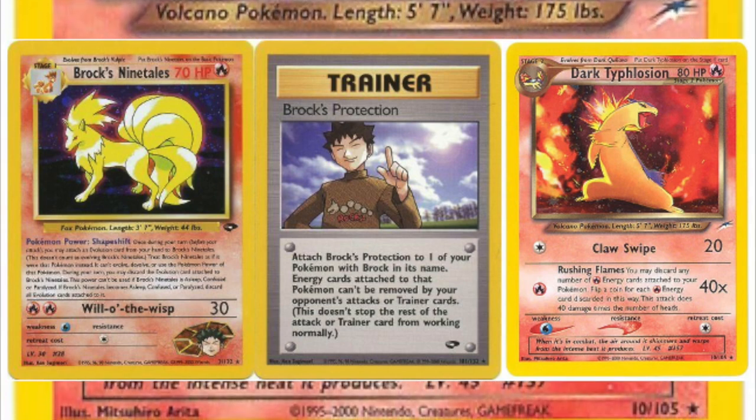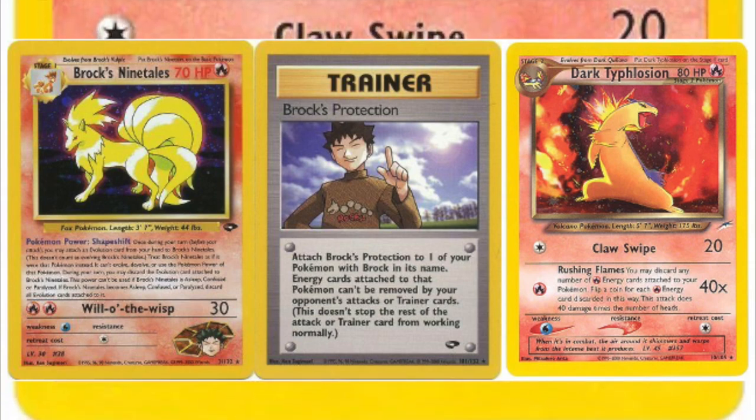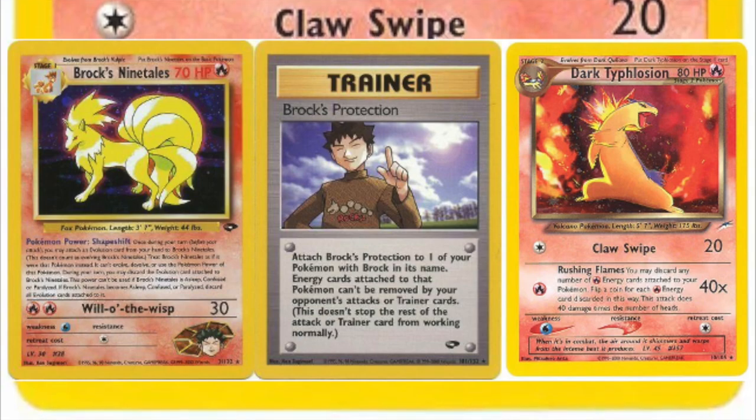This is especially useful if you're running all Dark Evolutions, allowing you to utilize Boss's Way and Rocket's Hideout. Other Evolutions included in this type of build are Dark Fluffy, Dark Gengar, and Dark Ursaring.